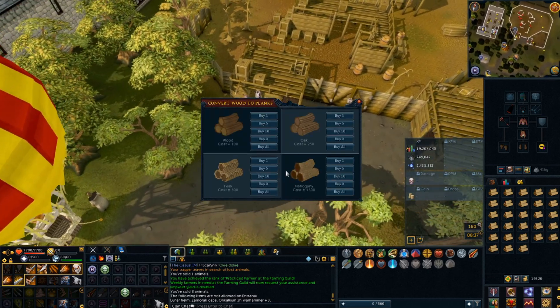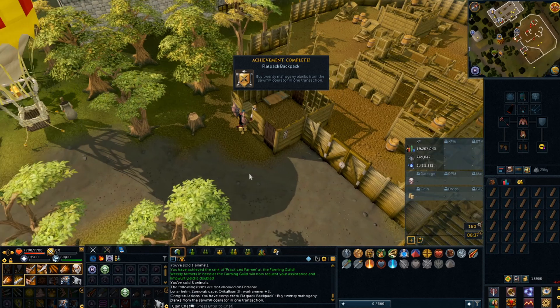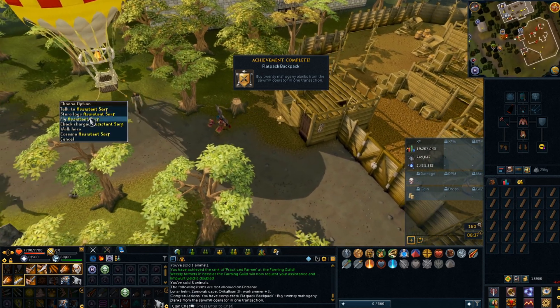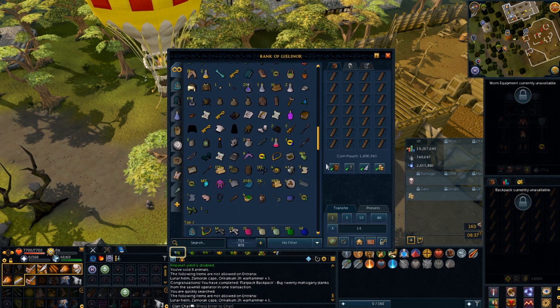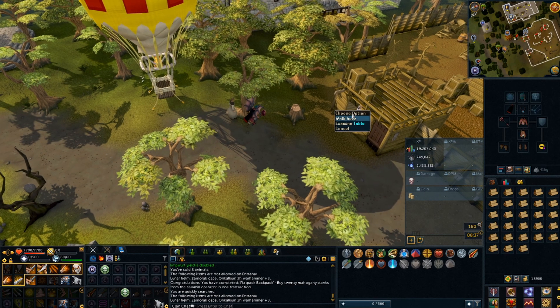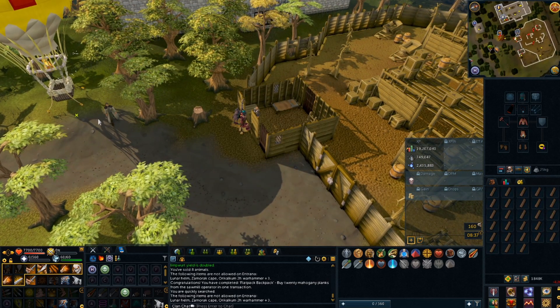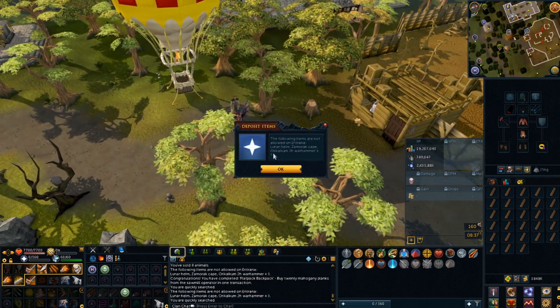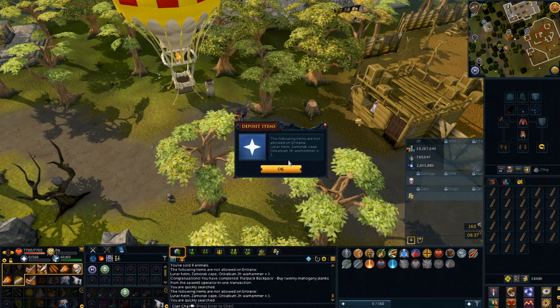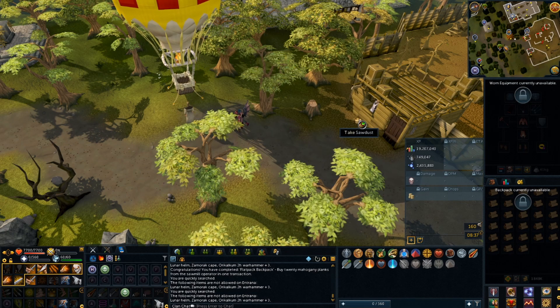I don't know how any of you Ironmen make your planks, but if you could leave it in a comment down below that would be absolutely amazing. This is the best way I've managed to find so far. He's just going to kick off that while I wear, which forces me to bank so I can get more out. But this seems like a very long-winded way of making planks. Once I can make the plank-maker with Invention, that would be amazing, but for now — is this really the way I have to make all my planks? This is pretty painful if I'm honest.